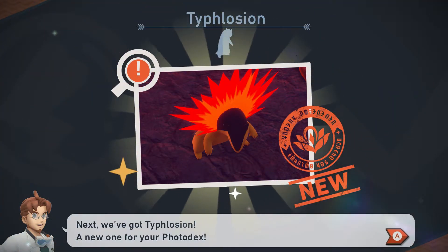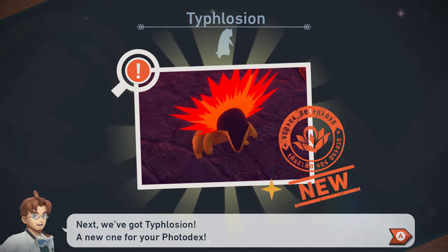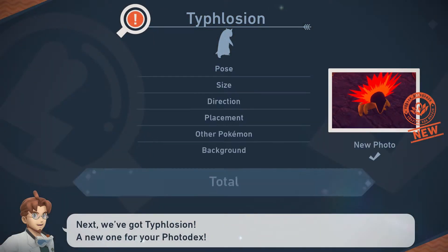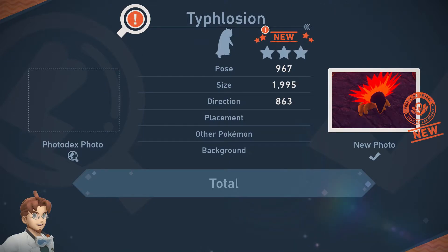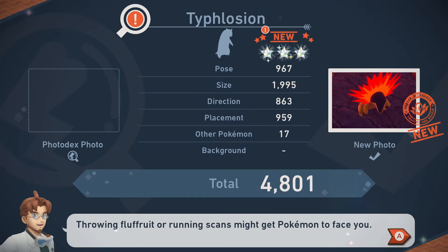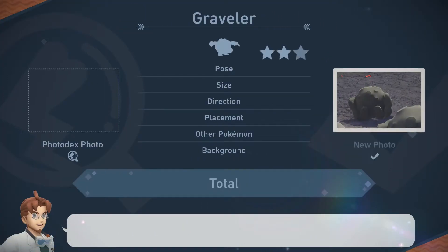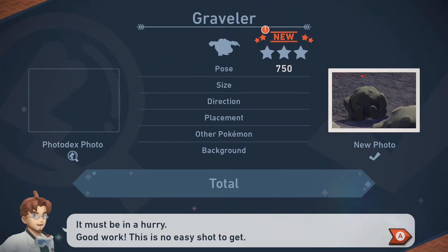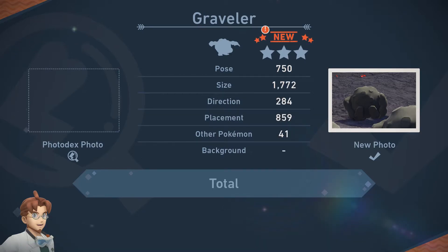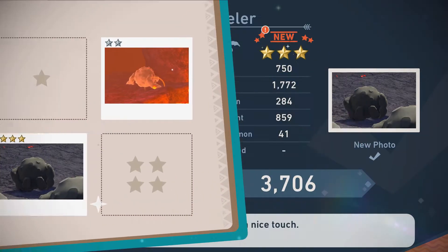Next is Typhlosion, a new one for your photodex. I wish a good friend of mine, Ein, was watching this because I know he loves Typhlosions. Perfect timing. Now you don't see this every day. You did wonderfully. Throwing Fluff Fruit or running scans might get the Pokemon to face you. Next is Graveler — it's a three-star photo, that's new. Great timing. It must be in a hurry. This is no easy shot to get. Okay, that's a gold. Having other Pokemon in the photo is a nice touch. At least it's a gold, I can accept that.